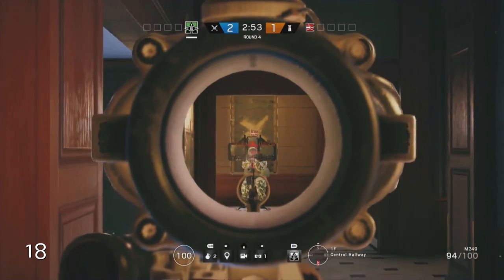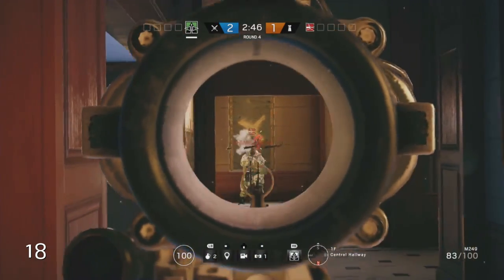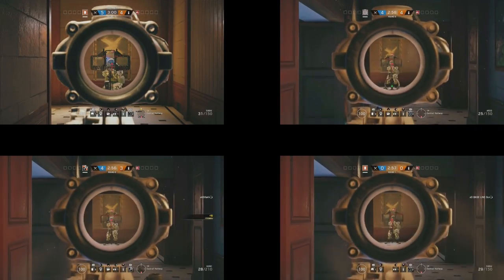For some reason, Glaz's gun drops off at range, which is really strange to see because as a sniper rifle, you'd think the bullet would pick up velocity over range — kind of like in Battlefield 1, where sniper rifles have a sweet spot where the further you are away, almost the better they become.